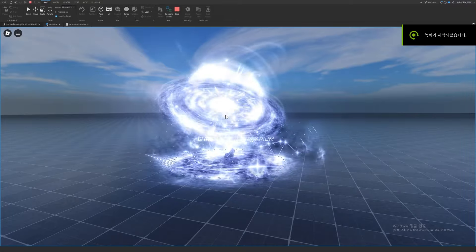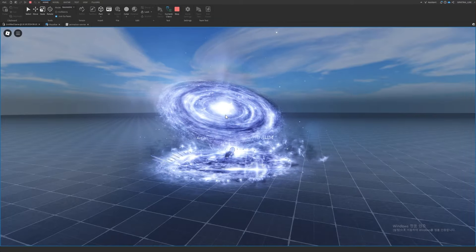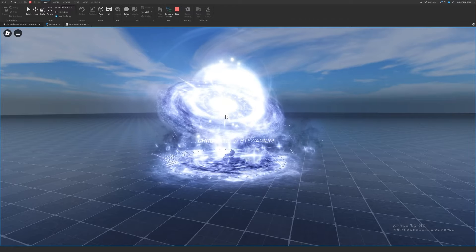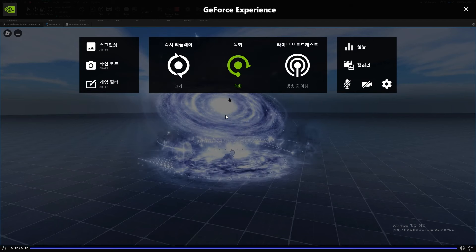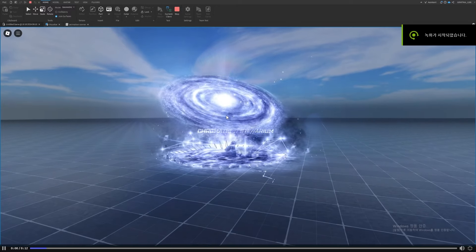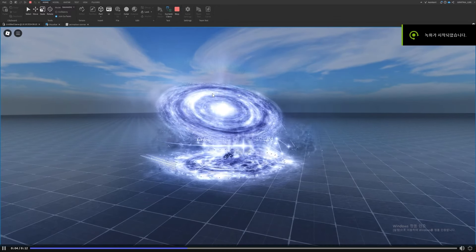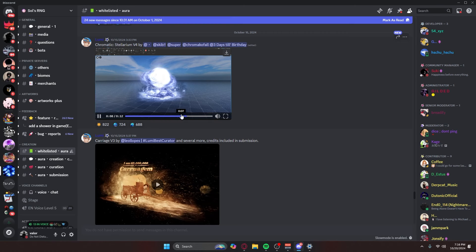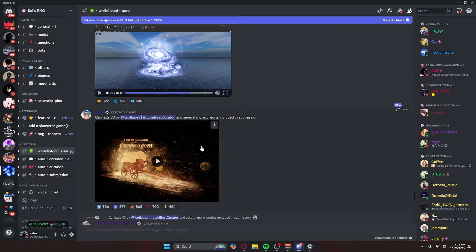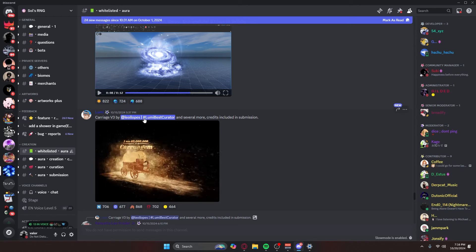Chromatic Stellar Arium mutation — another chromatic mutation. I don't even know what that means but I like it. This reminds me a lot of Genesis — the music note stuff and things exploding up top feel very Genesis-like, but it still looks cool.